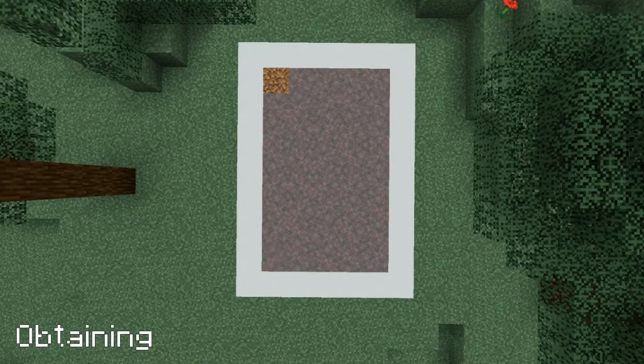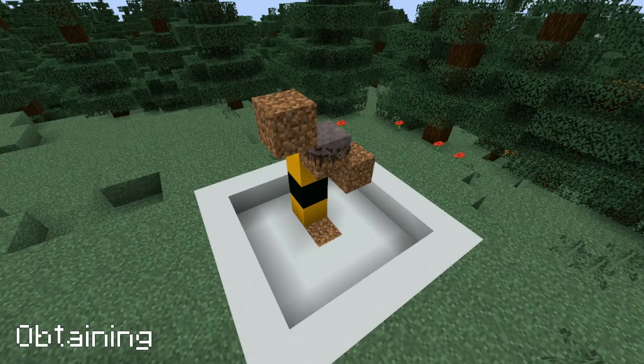Mycelium is similar to grass in that it spreads. Placing mycelium next to one block above or three blocks below a dirt block will cause it to spread. The light level of the mycelium needs to be nine, and the dirt block needs to be at least level four.